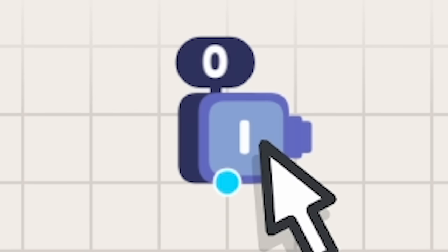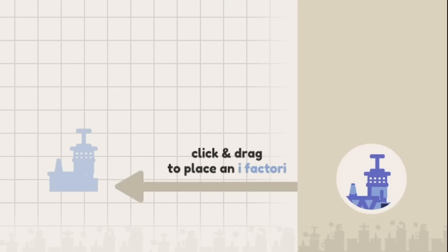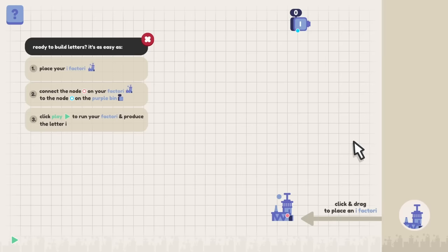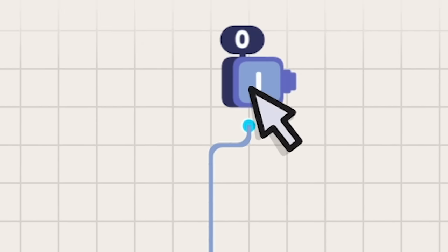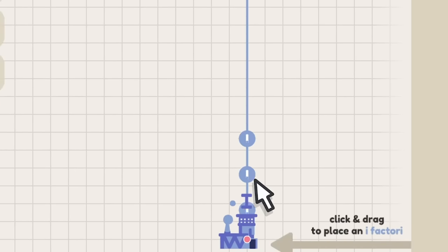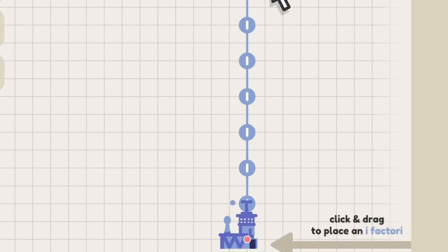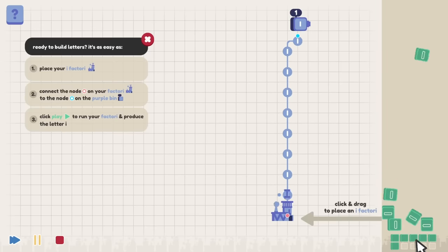So basically we need to make an I on this level, and that's got to end up at this point. On the right this is our HUD area. At the moment we've just got one of these factories and every factory only produces an I. So all you've got to do is just draw from there up to where you want it to end up, and then if we press this play button in the bottom left you'll see this produces eyes. They travel along the line and then they end up at the factory where they get shot over to this side. We fill up the 10 that we need.